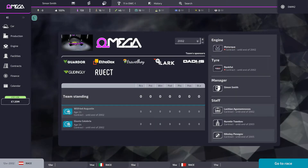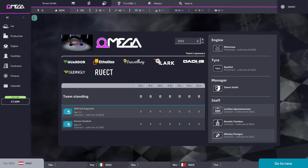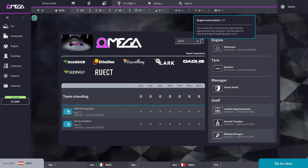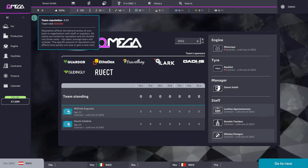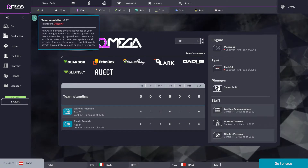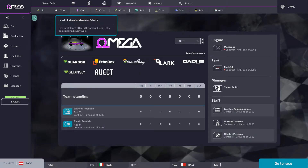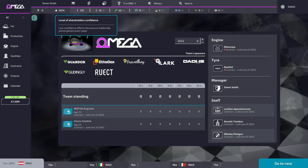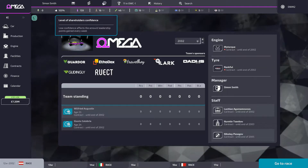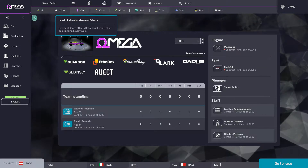This game is all about point generation, and you do that through this tab across the top. I've got reputation — I've come last in the last couple of seasons because I've been trying to save money and get myself out of bankruptcy, so I'm an outsider. I currently own 100% of my shares. Teams can sell their shares and change names as you go through — I just had an engine manufacturer buy out a team, which was quite cool.